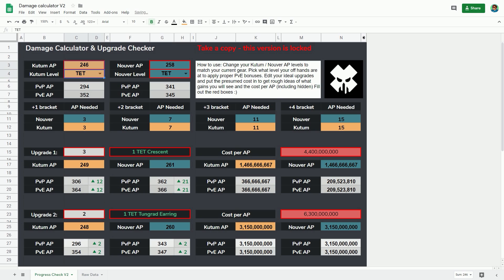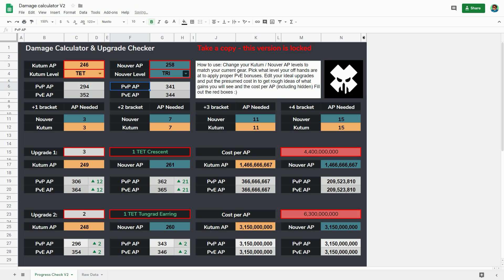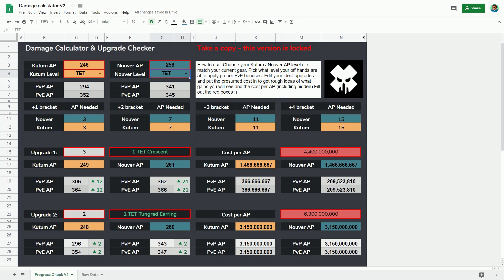Now remember we showed you the brackets. The reason I've done it like this is: if these are where your APs are, it's telling me that to get to my next bracket I would need 3 AP for both my Nuva and Kutum. This is presuming they're on the same levels, because realistically you might not have both at Tet. The idea is you can put in whatever you've got, and you'll work it out. For the sake of argument, we're saying 3 AP for both weapons to get the next upgrades.